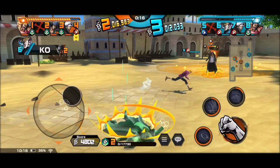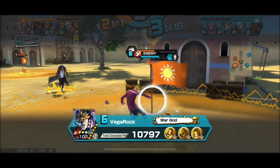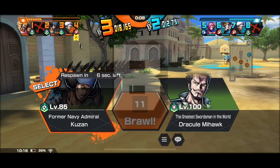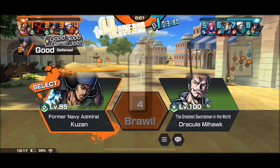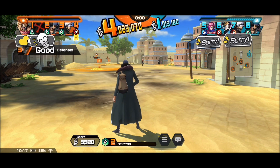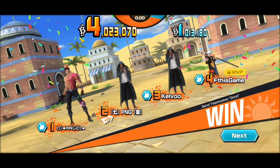I took out Big Mom as well and we got a team boost, but Marco took advantage and took me out. Hopefully the team could defend until the end — we were up four to one so it was an easy win. I did much better in this match. I hope you guys enjoyed it and there will be future videos for Kuzan once I get him to a higher level.